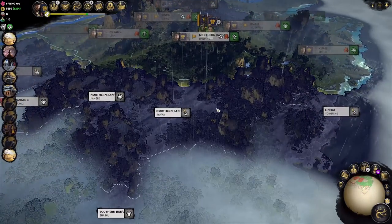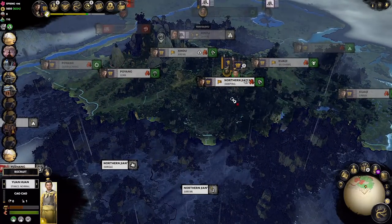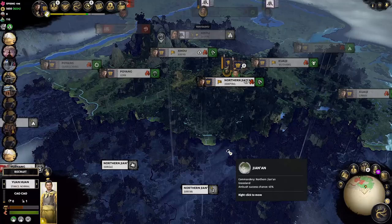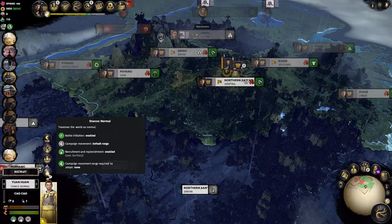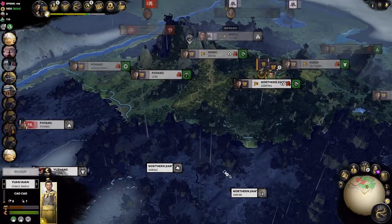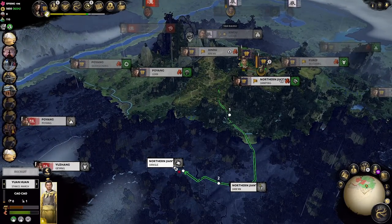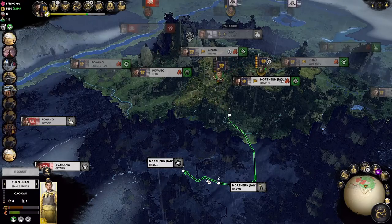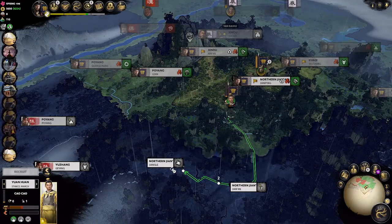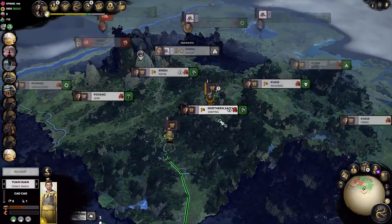We'll continue to pick up some of the deserted territories down south with just Yuan Huan. There's no need to send the army down — it will be simply too wasteful. We're gonna put him on march since he just needs to get there fast. We'll be around here on turn 2 and reach it on turn 3. Hopefully that's faster than what Sun Tzu can do.